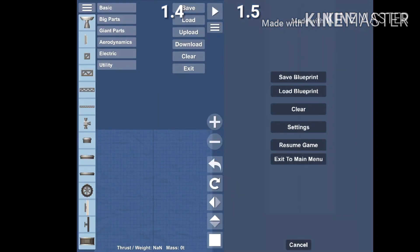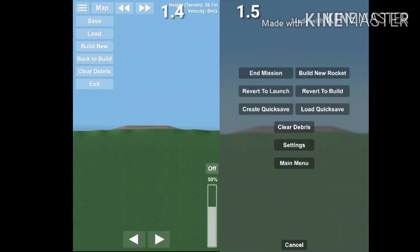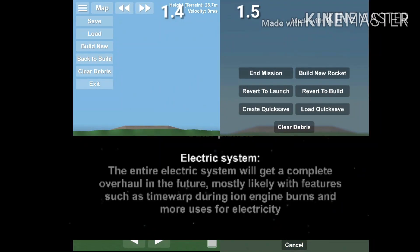The menus are now even cleaner than before and blur the background. Keep in mind that the electrical system has been removed and will be reworked in a later update. Therefore, all parts that previously needed electricity just work now without any electricity.